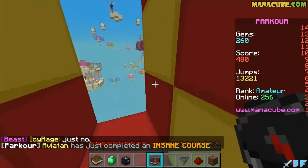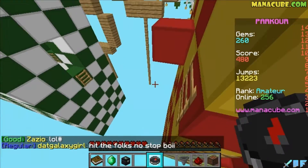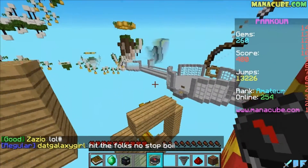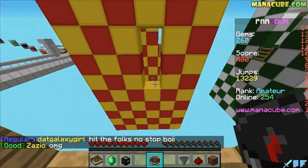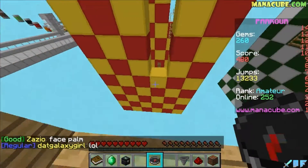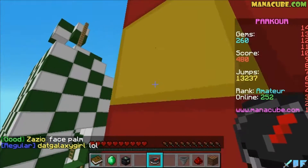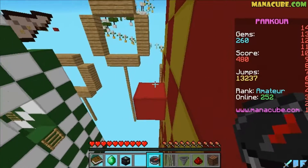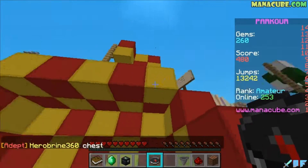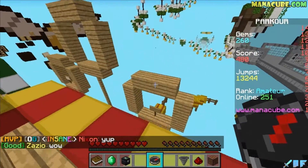You just gotta turn at the right time - got the ladder! Now we turn around. Is that a spring jump? It's probably a spring jump, okay, I know how to do it. The most important thing about parkour is always remember how to do every jump, because every jump is usually doable. Do I go up here, or do I go on the rings?